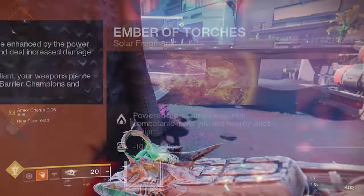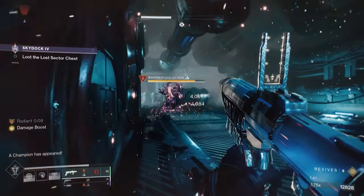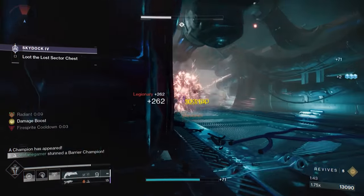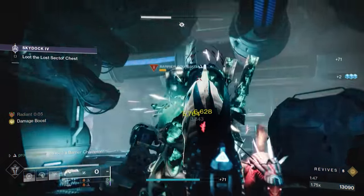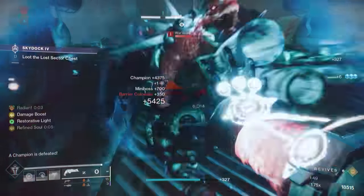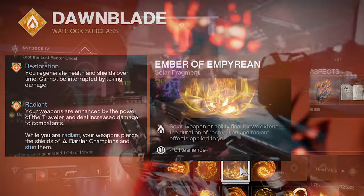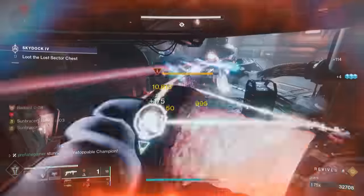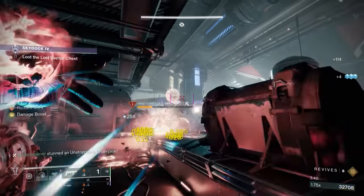Let's talk about Fragments. We've got Ember of Torches, so whenever we strike enemies with our charged melee, we'll apply Radiance to us and teammates, giving any weapon a 20% increase in damage and giving them the ability to pierce barrier shields. If we add on Ember of Empyrean, whenever we defeat enemies with our Solar weapons or abilities, we'll be able to extend the duration of Radiance and Restoration, adding anywhere between 2 and 8 seconds based on the enemy's difficulty level.